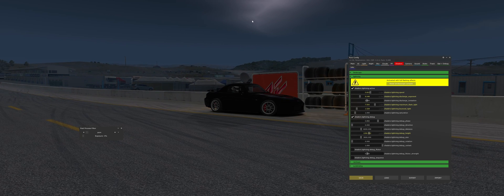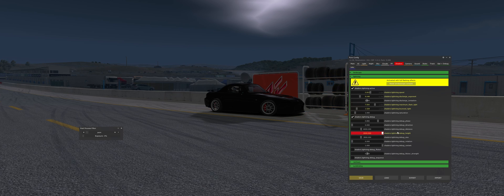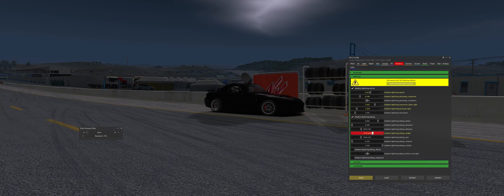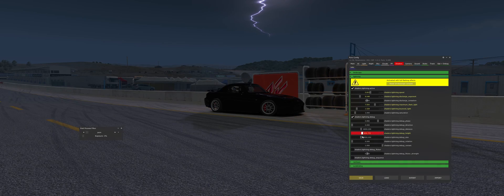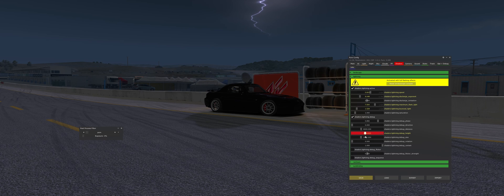Above my car up here, that is actually the lightning. We can change the height. It appears the higher it goes, the more it puts light into the actual sky, and the lower it is, the more it's coming towards the ground. As you can see, my ground color is changing and the lightning is becoming more distinct.